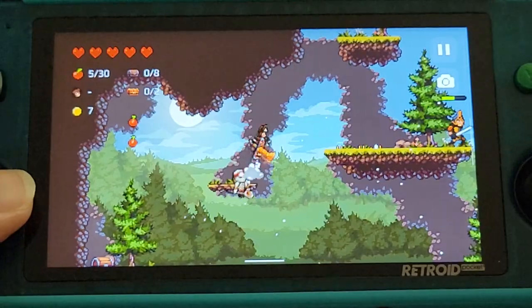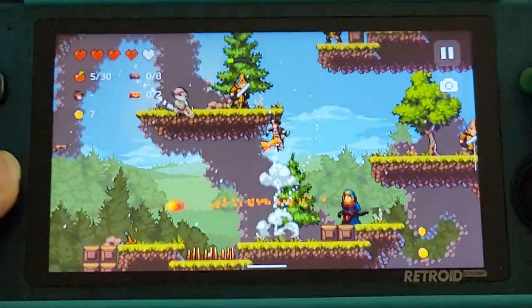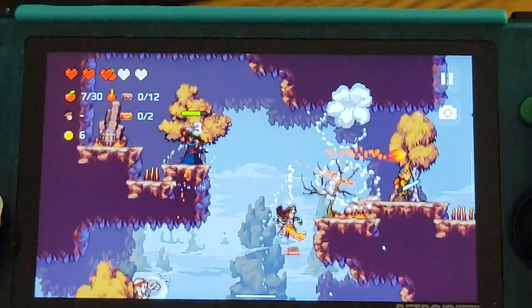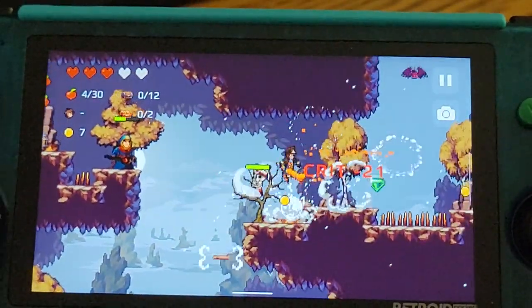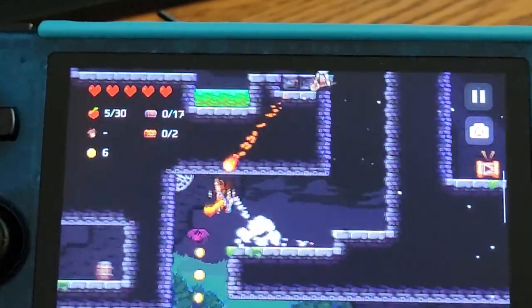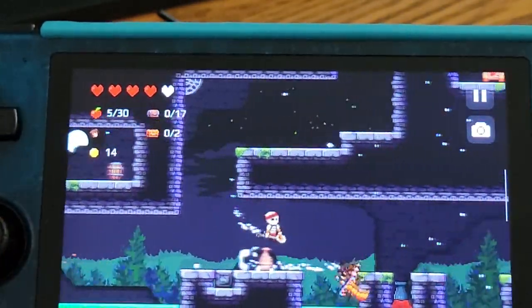Apple Knight is a cute little action platformer RPG. It has a very fun retro 8-bit look to the game, which I always dig. There are touchscreen controls that you can disable and just use your controller on your handheld — they will immediately come up, but you can definitely disable them. Apple Knight is free, but you can watch ads or pay for extra content.